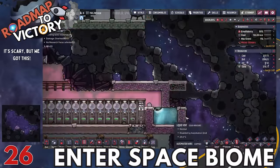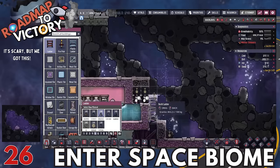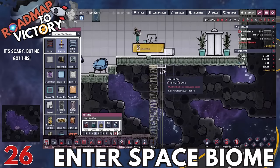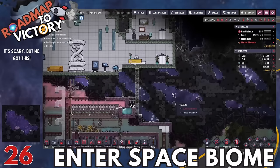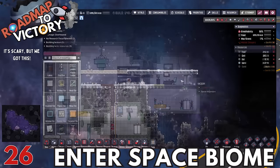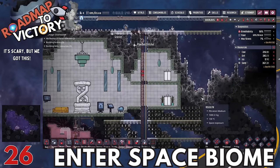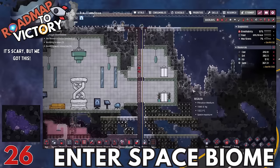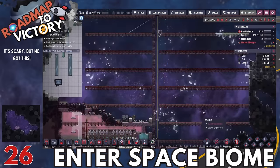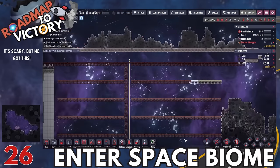This is the last biome we're entering: the space biome. The last objectives of the game are to breach the temporal tear and build the great monument. The great monument you can do domestically, but to breach the temporal tear you've got to get into the space biome first. There are meteors and all kinds of hot junk out here, so it can be a process. Just make sure you have reliable cooling and a lot of refined metal to deal with the asteroids.